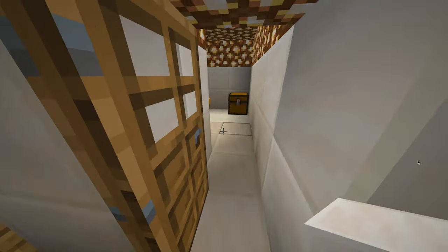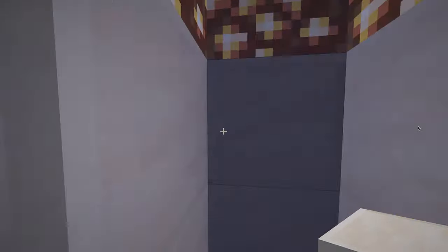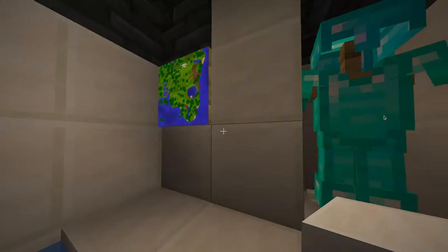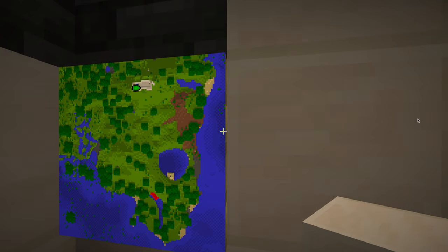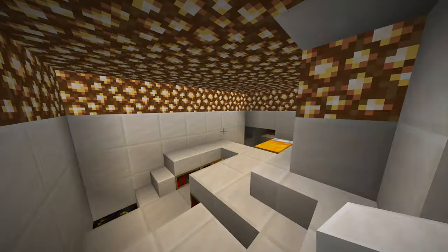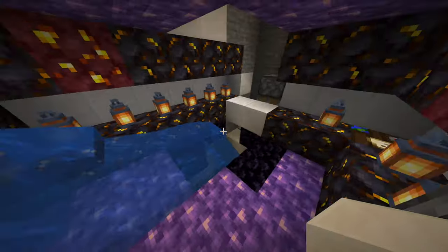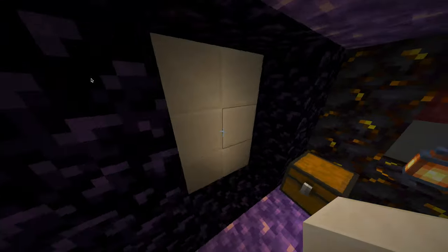Lava, then more lava — classic. Up here we've got netherite, which is basically stronger than diamond armor. We have diamond armor too. There's actually a trick: if you put an item frame on top of a barrel, you can click through the item frame on the side and get into it. This was built with my little brother — a little doomsday area, another hidden part of the bunker. There's a nether portal, some smelters, a crafting table, and a chest with flint and steel for lighting it.